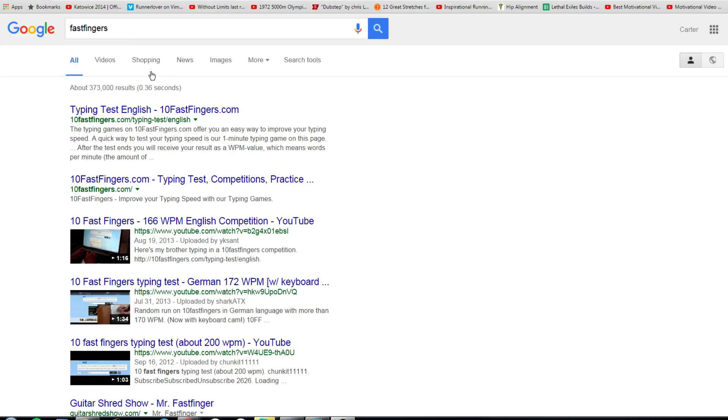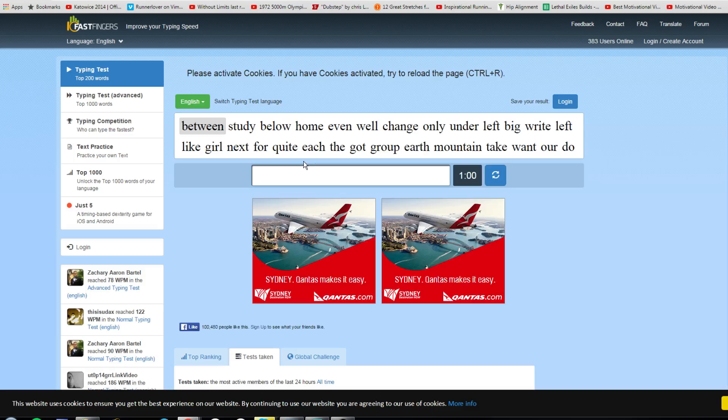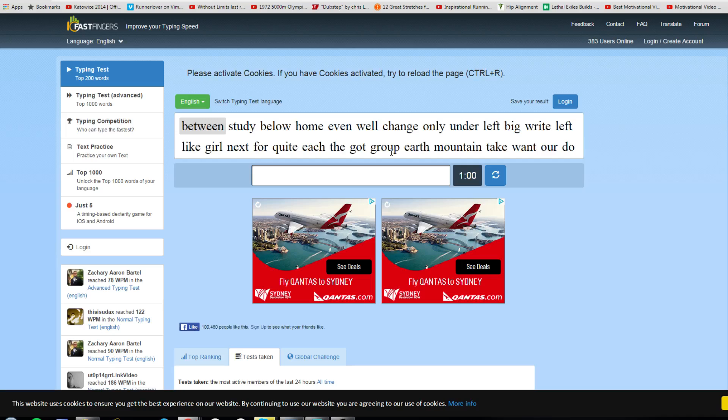One of them is called FastFingers.com and the other one is simply called Multitask. I'm going to go to Monitor Share. So you can look up FastFingers and this will be the first thing that comes up. Now this is a drill that TLO does 15 minutes a day, still, to this day. Essentially, it's a one minute typing test with very easy words, but the key is that as you're typing extremely rapidly, you're going to be looking at the next word while you're typing the previous word.